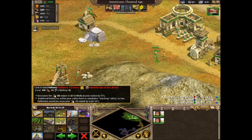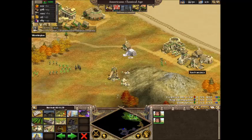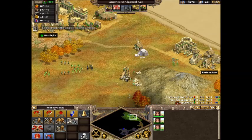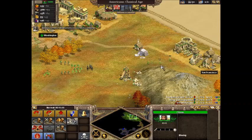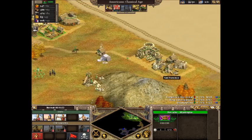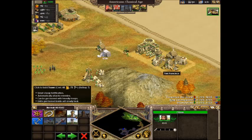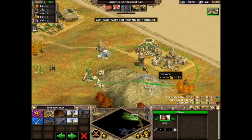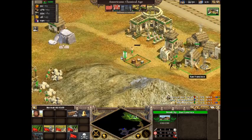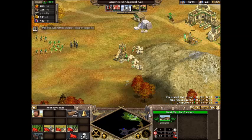Even though mines and woodcutting camps don't have to be built within a city, you can't get the upgrades for them unless there's a city nearby, so it's always good to have a city. I also need to research military so I can show you the siege weapons. It's always good to have a tower by your cities to protect them. So now we can build a siege factory.